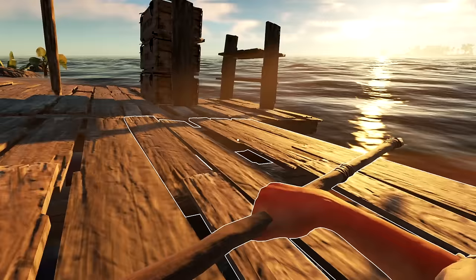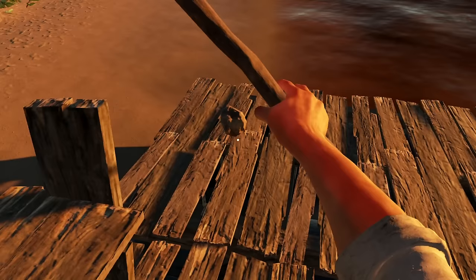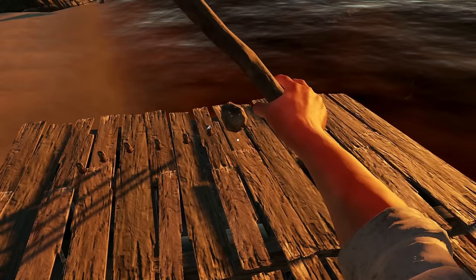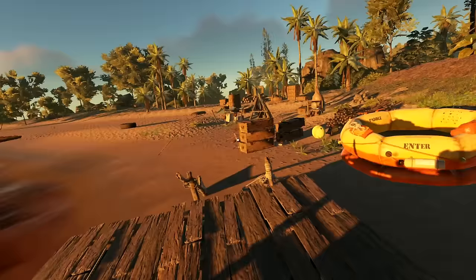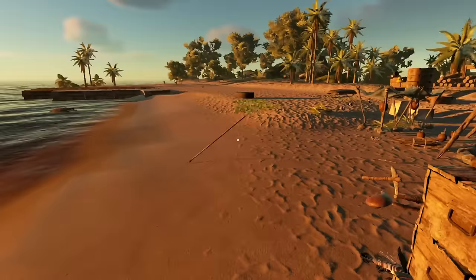I'll place the spears at the end here for now so when we jump off we're prepared. We've got ourselves some protection — that's a good stack right there for fighting and stuff. We probably should start the fire so we have something to keep ourselves warm for the night.